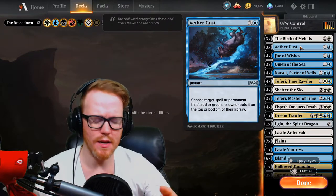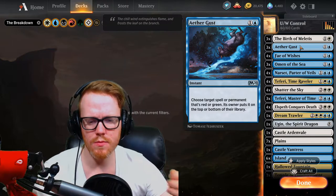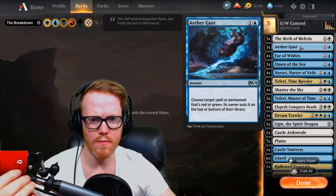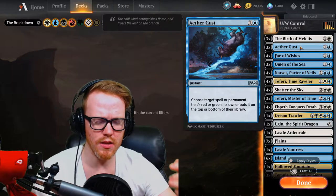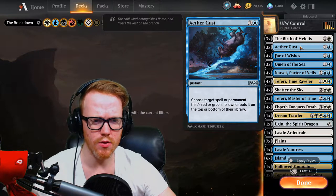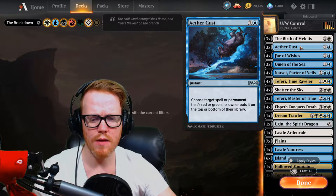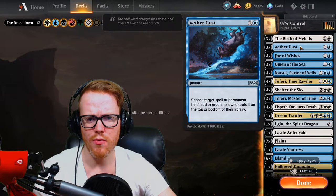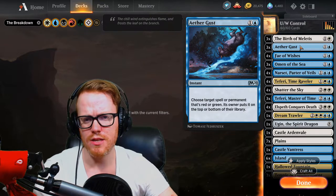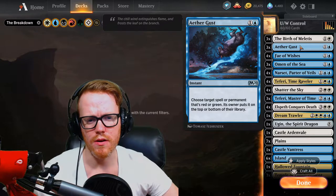Then we have Aether Gust, just because Mono Red is very prominent. That's another thing when it comes to deck building — what is the meta? What are you seeing a lot of? This concept applies to Magic the Gathering Arena or physical magic. If you play at a local card store, your store has a meta. So if you're building a deck, you want to build it around what people are playing to give yourself a better edge. Aether Gust is good because there's a lot of red and green — Simic Ramp with Nissa's, and Mono Red Aggro. It also works with Fae if we need to discard it and draw a new card.